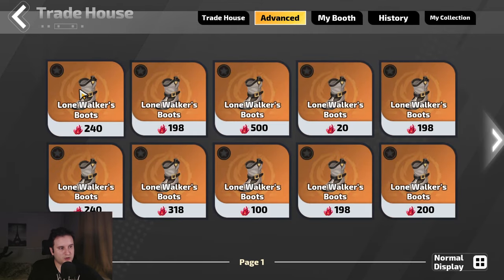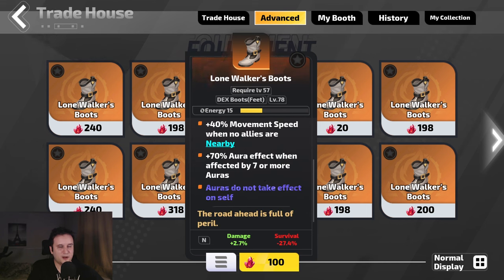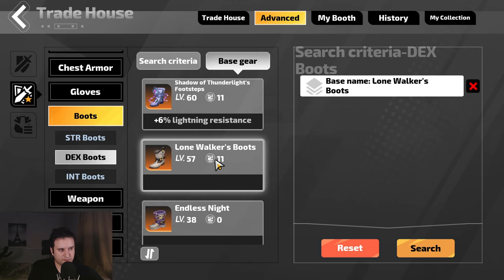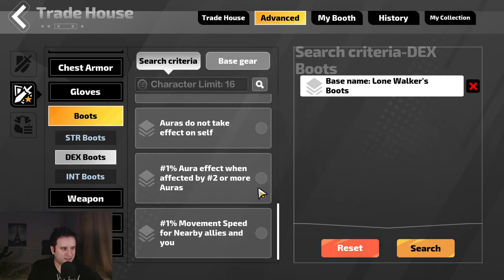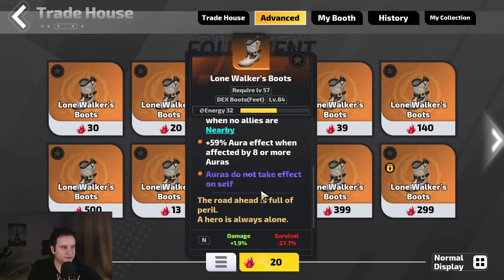If I just search for lone walker boots it shows me all those boots. If you click on them you'll see what they do — they have aura effect, but down here they have something very interesting. If it's corrupted, it says auras do not take effect on yourself. If it's not corrupted, the aura only takes effect on yourself — basically making the aura work only for you or only for your minions. Let's say I want this for minions: I go to search criteria, go down and tick 'auras do not take effect on self,' and now it only shows the ones with this mod.